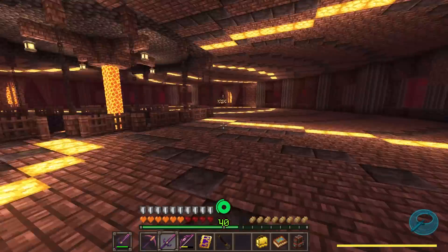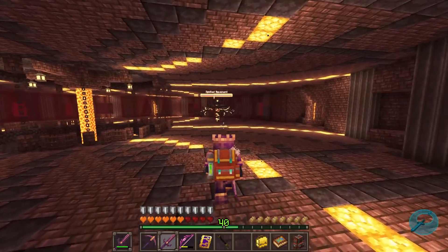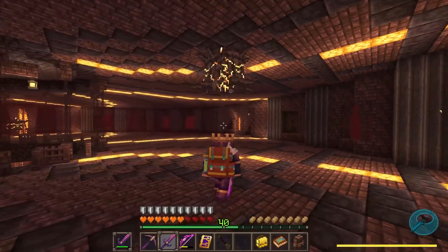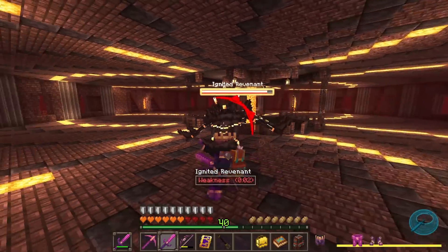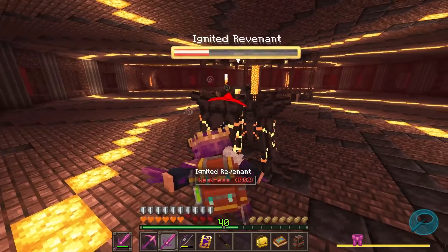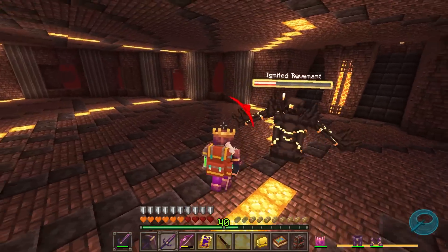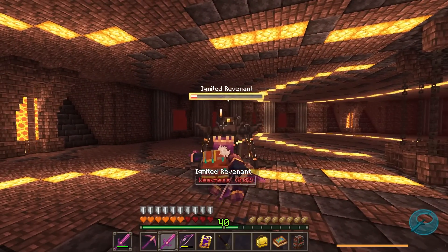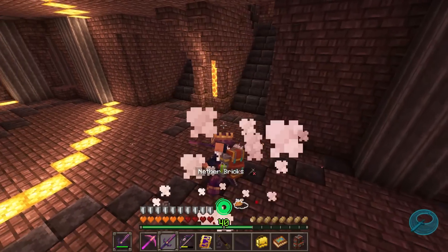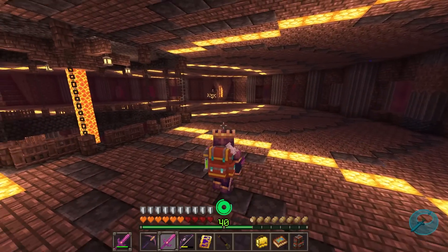I've headed down and this is the main hall. I want to explore a little before going further. There's an Ignited Revenant — I don't know how dangerous it is. There are multiple down here. I'm not doing any damage, but it's not doing much damage to us either. Holy smokes, we are putting in the work. This guy is straight up a Beyblade. We just got burning ashes from doing that. There's another one over here.